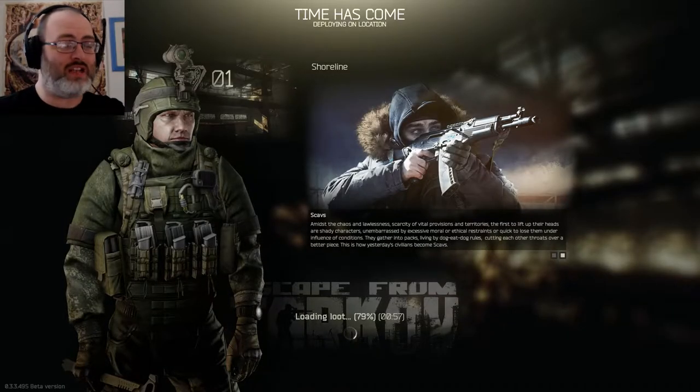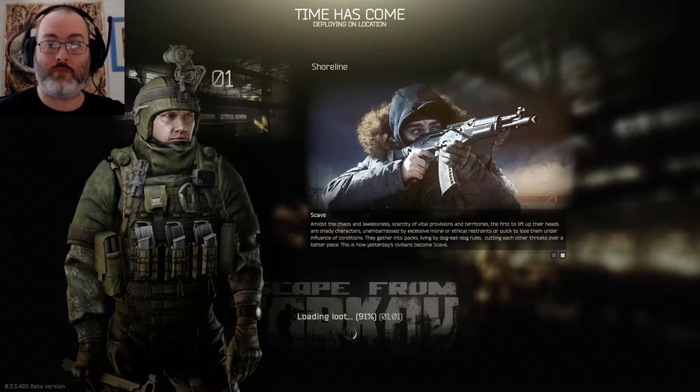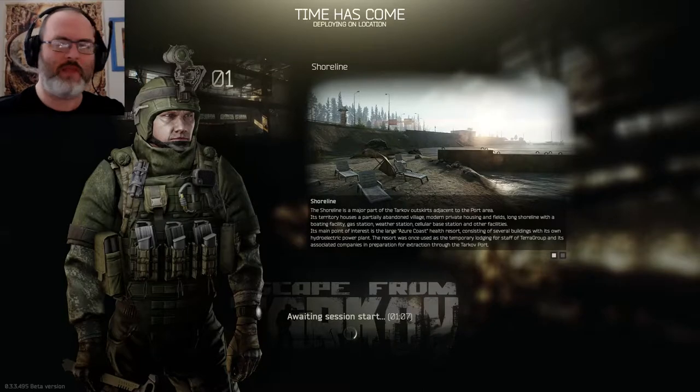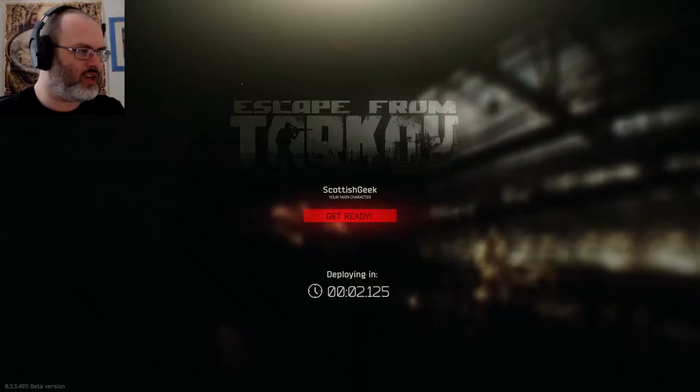We're almost into the map just now, still loading the loot at the moment. What we're starting off with basically is a standard sort of axe, and apparently we've got some night vision goggles. Apparently this is some sort of raid or something. I literally have not played this game before. Scottish Geek, your main character — get ready, we're deploying.